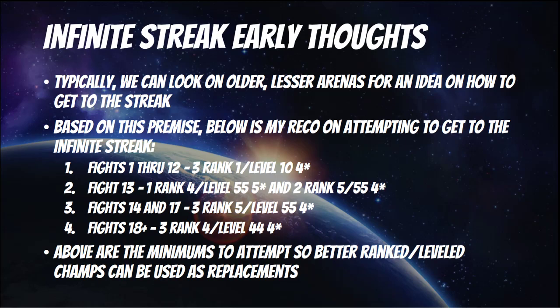When you get to fight 13, based off the 4-star feature, it looks like you're going to need at least one rank 4, level 55 5-star, and then two rank 5, level 55 4-stars. Then for fights 14 through 17, you can use 3 rank 5, level 55 4-stars. Lastly, with fights 18 and beyond, you can use 3 rank 4, level 45 4-stars — that will be kind of the lowest level champ you can use and maintain the infinite streak.